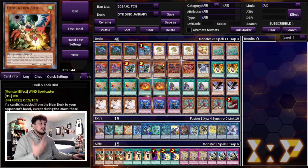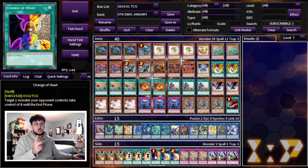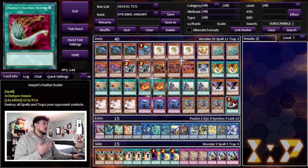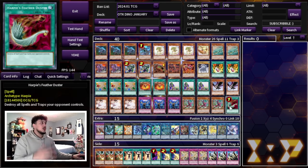The side deck is always going to be up to personal preference. As for why we're not maining Mind Control — not every matchup is one where you want to play Mind Control or Change of Heart. These are better in the side deck right now because you can pick and choose the matchups where they come in, swapping out Ash, DD Crow, or Harpy's Featherduster as needed.